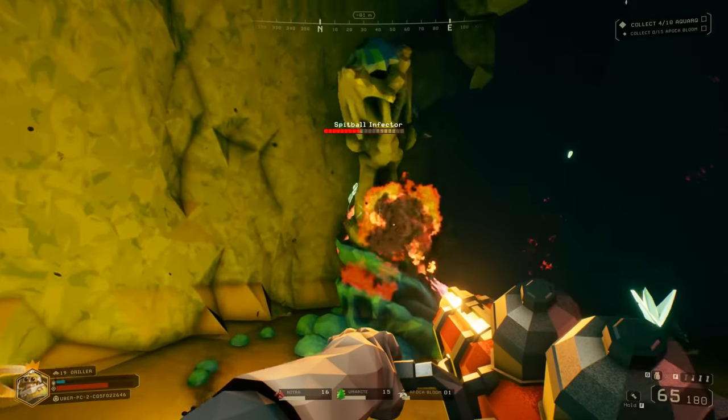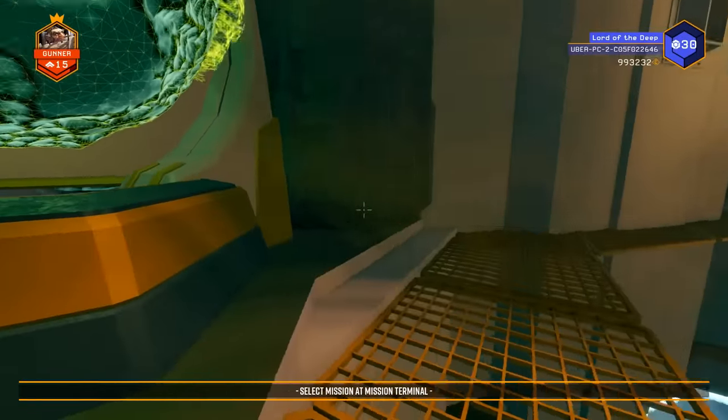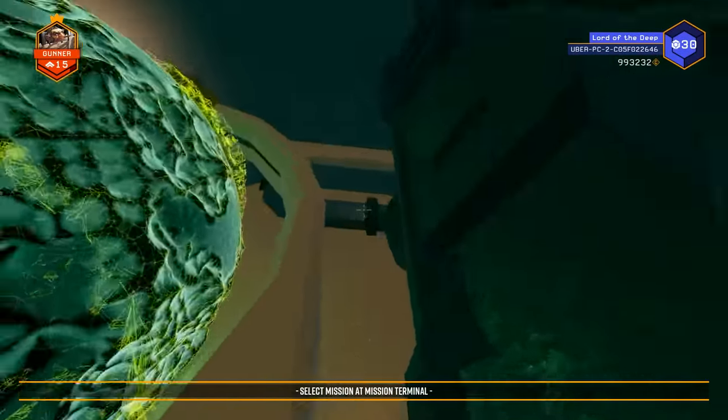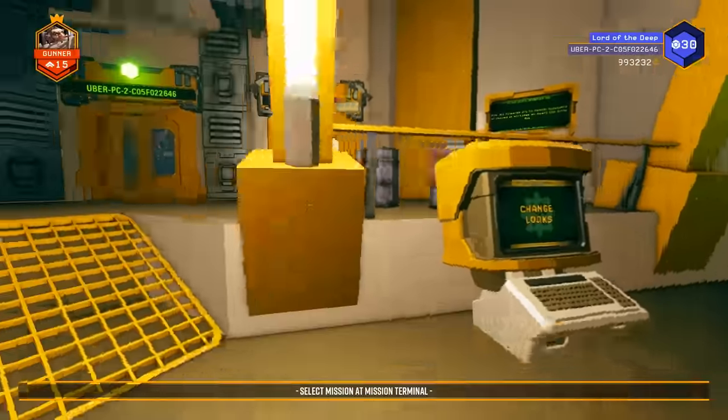One last thing before I send you off: there's a very cool secret they put in the corner behind the mission terminal. When you find your way there, be sure to spam E until something happens. Consider archiving the build.